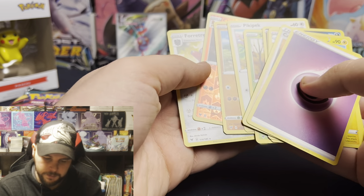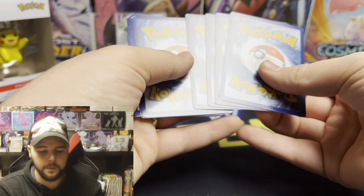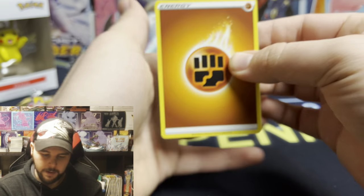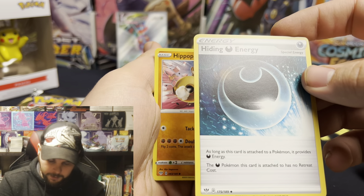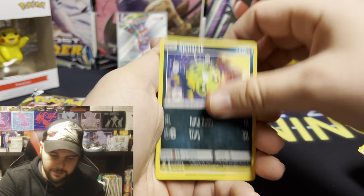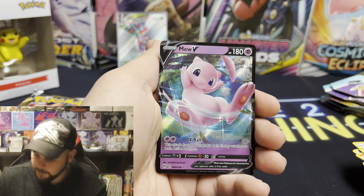Charmeleon and a Fortress. Is that a white coat card I see? Yes it is. I have a feeling. Darknet, Hiding Energy, never mind. Darkness. Paris, and a Mew V. Not bad. I've always wondered how good these little three-pack tins were hit-wise.